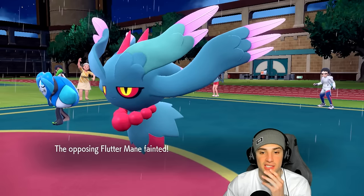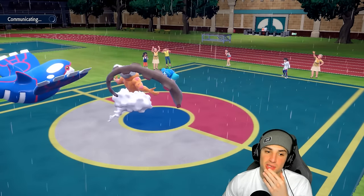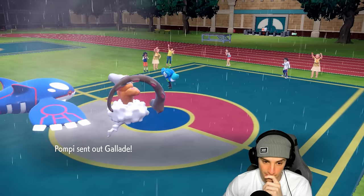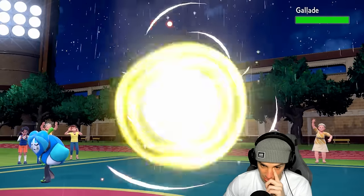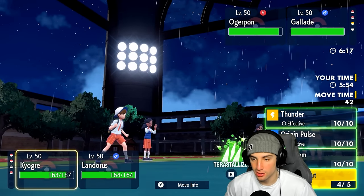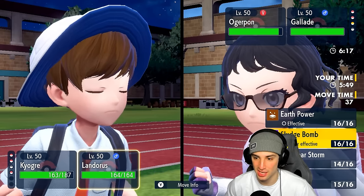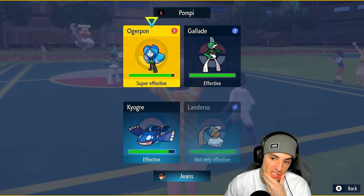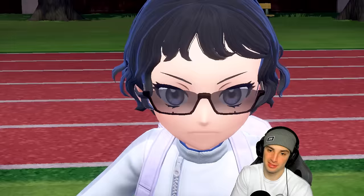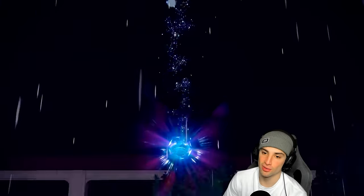They still have a very slow paralyzed Calyrex and they still have Tera. I could see him Terastallizing Ogre Pond. I'm going to Terastallize Kyogre this turn. He brings out Gallade as his final Pokemon with Wide Guard — so no more Sandsear Storms or Water Spouts. I'll go Thunder into Ogre Pond just in case he Terastallizes. He does Terastallize — that's Ogre Pond's Tera.